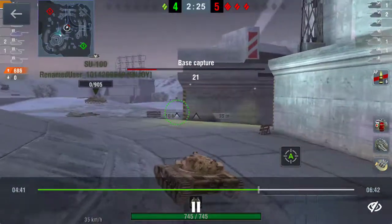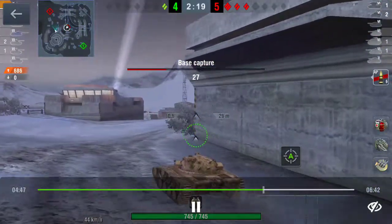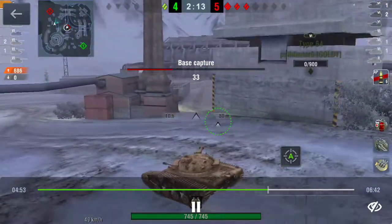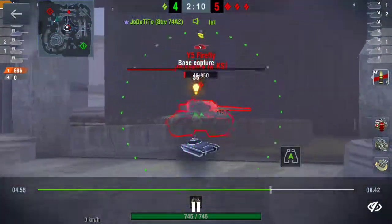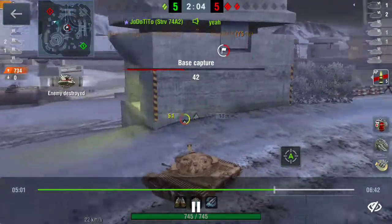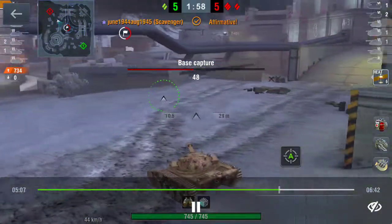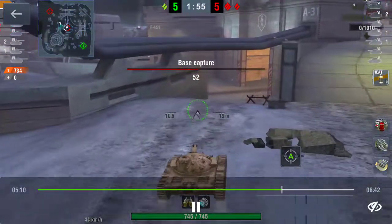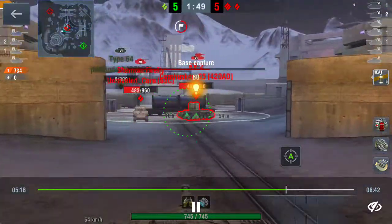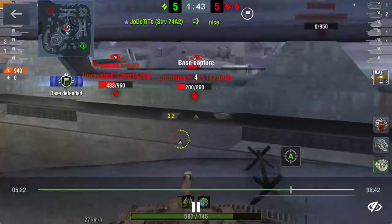Moving forward, I'm in a 3v2, then a 3v1, which is a very bad position. I know I've got to knock out somebody first. What do you know — a Sherman Firefly is just sitting there and gets obliterated. Now this tank moves fairly quick at 43 kilometers per hour as you can see in the bottom left. I get spotted, they're looking at me — they shoot and miss, which is the greatest thing ever.